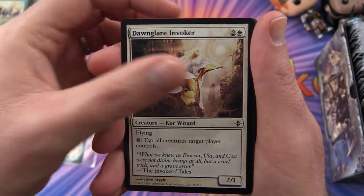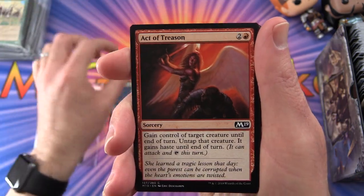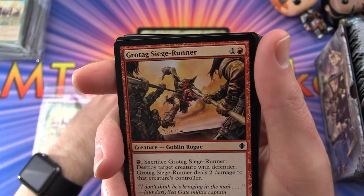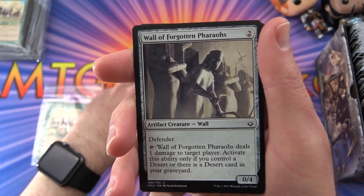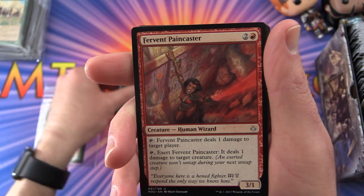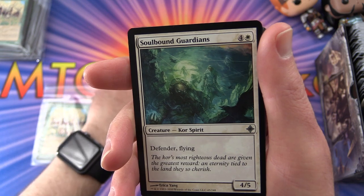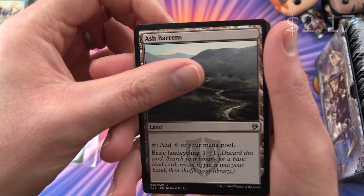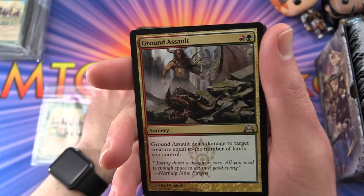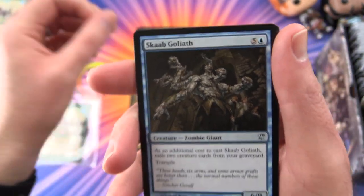Sebastian's commons: Dawn Glare Invoker, Silent Skimmer, Act of Treason, Grotag Siege-Runner — the goblin rogue, nearly missed the opportunity for the goblin voice — and Wall of Forgotten Pharaohs. For the uncommons: Fervent Paincaster, Soulbound Guardians, Ash Barons, Ground Assault, and Scarab Goliath — a zombie giant, hideous.